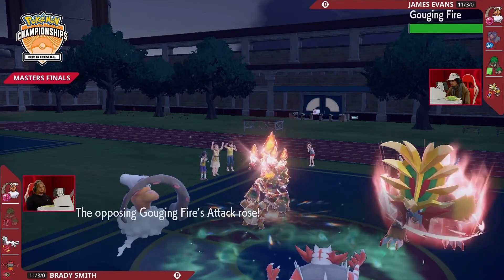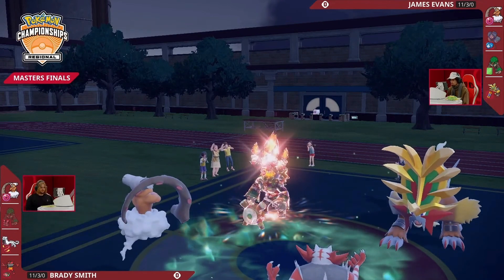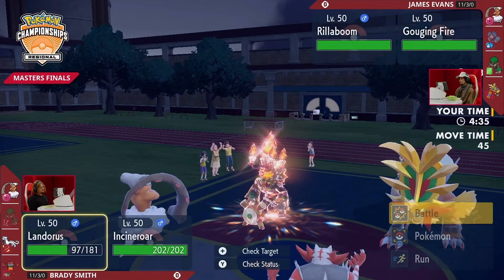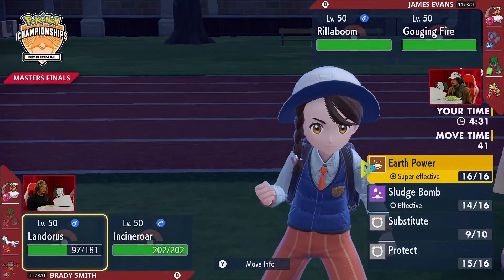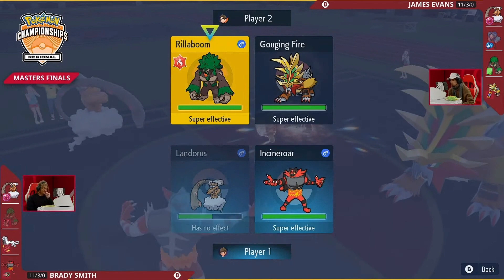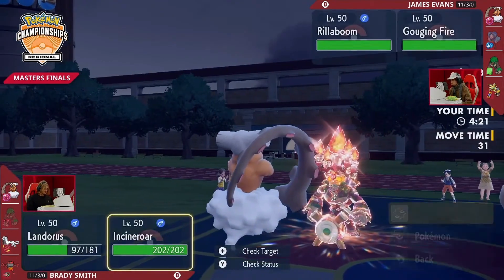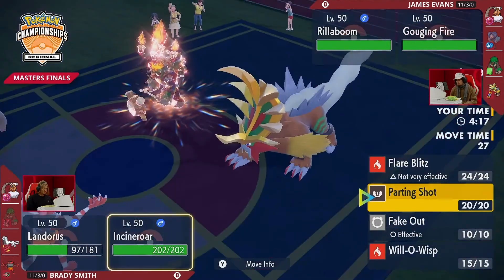It will be Howl for Gouging Fire and its partner, bringing both back to neutral. Grassy terrain does end unfortunately — if you had the Howl boost and Grassy Terrain to boost Grassy Glide damage, it could have been enough to knock out Landorus. But it's currently sitting at pretty much 50 HP, so without the terrain boost, Grassy Glide probably wouldn't be enough.